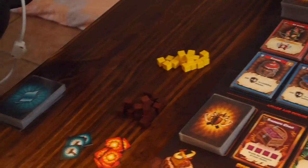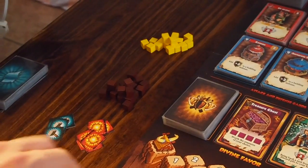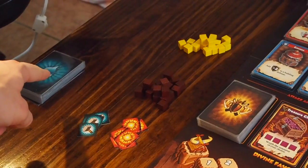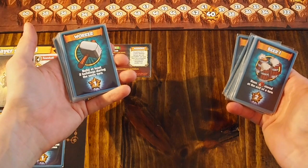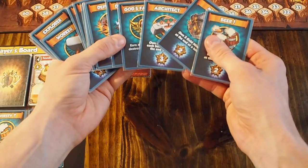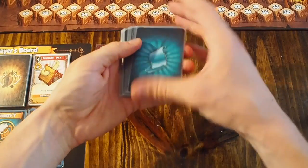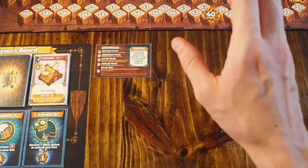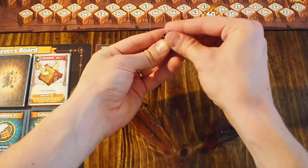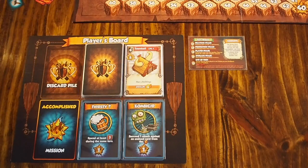The very last thing to do is shuffle up the active mission deck and place the components near the board — these are gold cubes, beer cubes, and construction and damage tokens. There's a little trick to shuffling the active missions deck: you're going to see missions that reward one, two, or three victory points. Shuffle the two and three victory point missions and place them on the bottom of the stack so they're drawn later, since they're more difficult to complete. Then place your starting player tokens on the beginning guild hall and you are ready to begin.